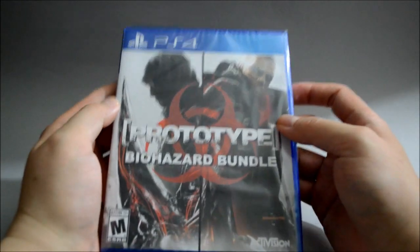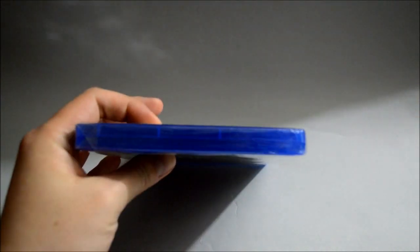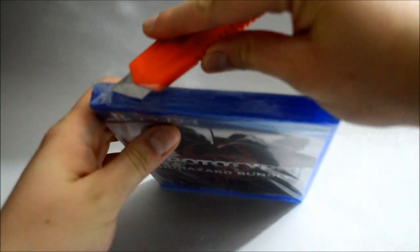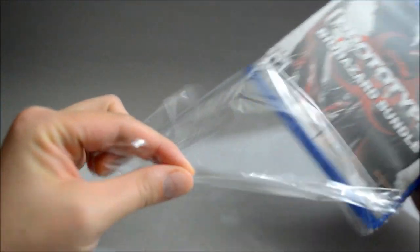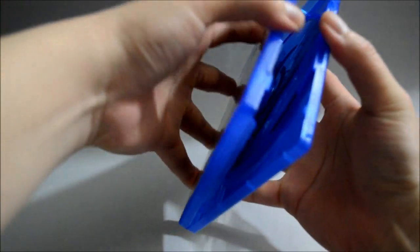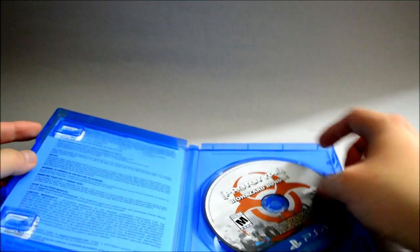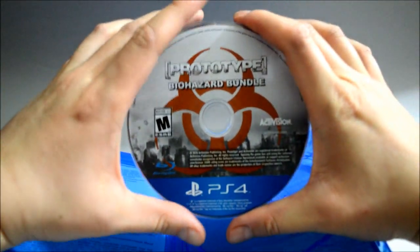So now let's open it to see what we have inside. Let's open it and remove the seal. So now let's open the box. There's nothing inside — just a game disc. Let's take a look at the game disc. Here's the game disc — pretty much it's just this logo.